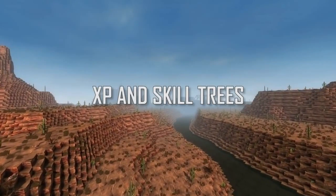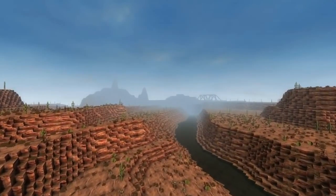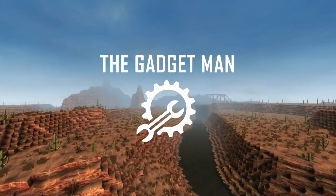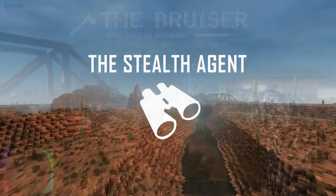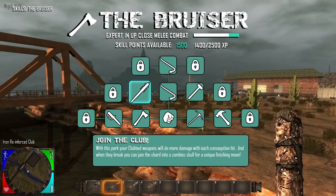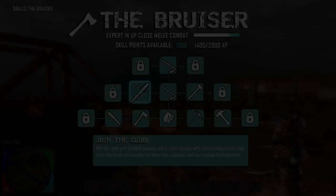It wouldn't be a role-playing game without XP and skill trees, so in Seven Days to Die, you can gain XP and upgrade your usage and crafting skills in melee, guns, items, recipes, and stealth. For example, if you upgrade the melee skill tree, you can learn to craft a better quality club and swing it harder and faster, to bash in a zombie skull with less blows, and even learn a special finishing move.